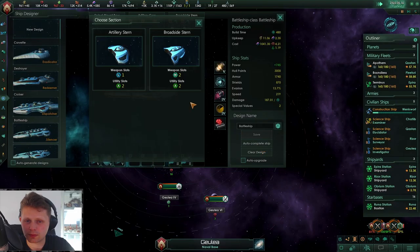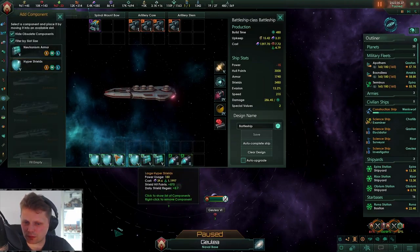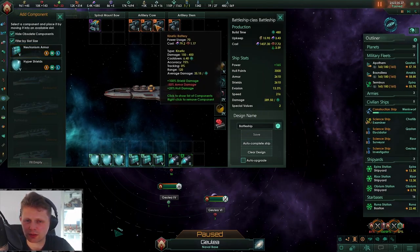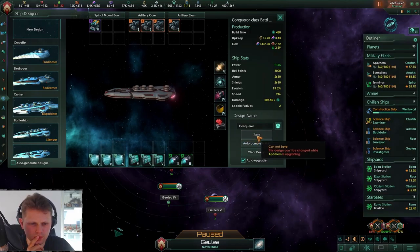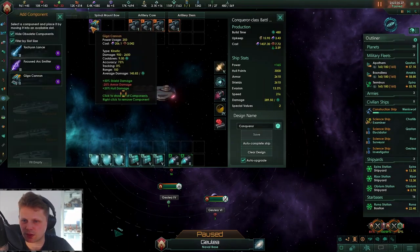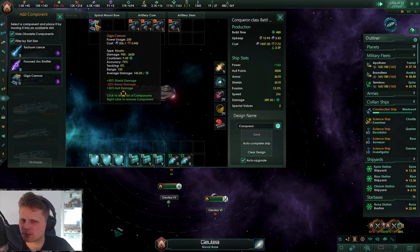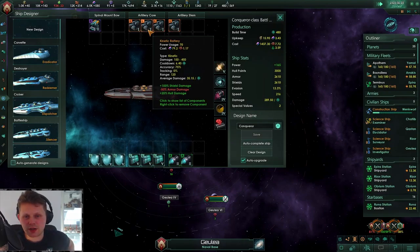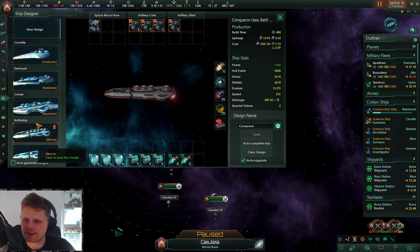We could go large weapons then and go kinetic - yeah, I kind of feel that. Let's do it like this again. What is the chance to hit? The tracking is absolutely horrible. Do we want the speed? I can't even make a new design, that's quite annoying. I'll keep this one. It's a lot of damage - yeah, I want this design. So we have our strike crafts that will deal with the corvettes and destroyers. We'll use the kinetic batteries as well. I kind of feel we do have a lot of point defense.